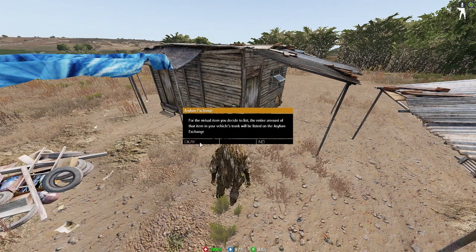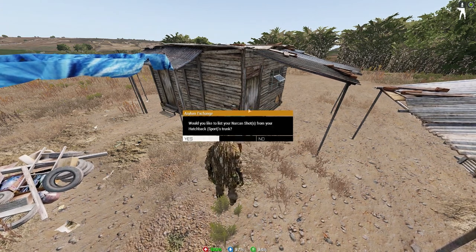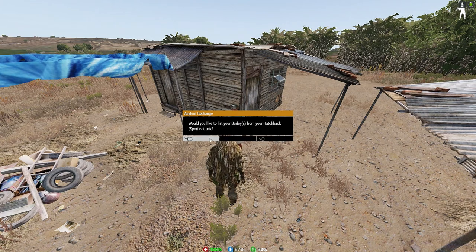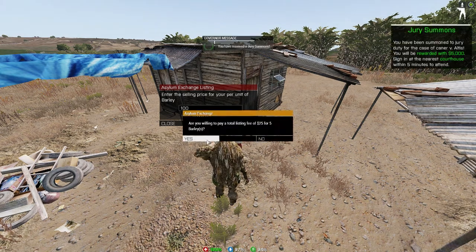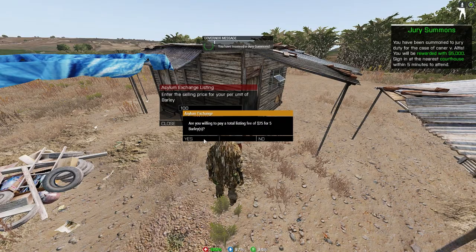It's going to ask you about every item you have. I have multiple, so let's say I don't want to list my narcans — I'll hit no. I do want to list my barley, so I'll hit yes. I want to charge a hundred dollars for every barley, so I'll hit enter. I'm paying a 25 fee for five barley.